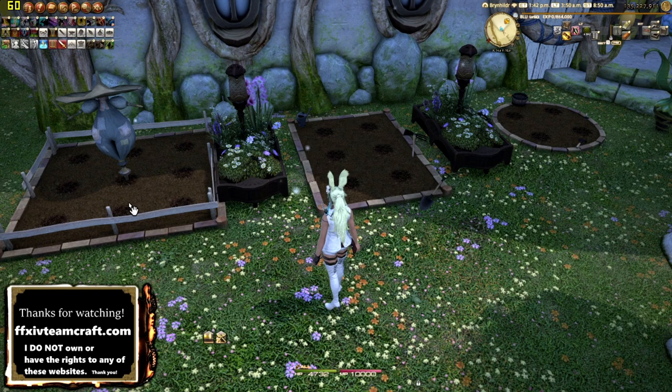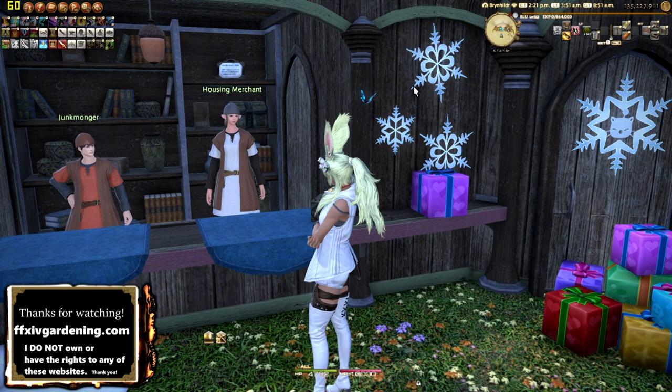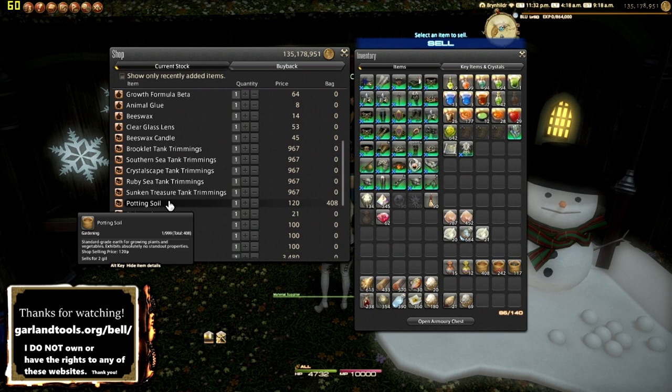These are going to be your three gardening beds. As you can see, the one on the left has eight slots, the one in the middle has six, and the one on the furthest right has four. You can buy all three from the housing merchants — you can also buy them from the market board, but I don't recommend it because it's probably going to be more expensive. The one on the left gives you the most slots, so the other two are pretty much useless.